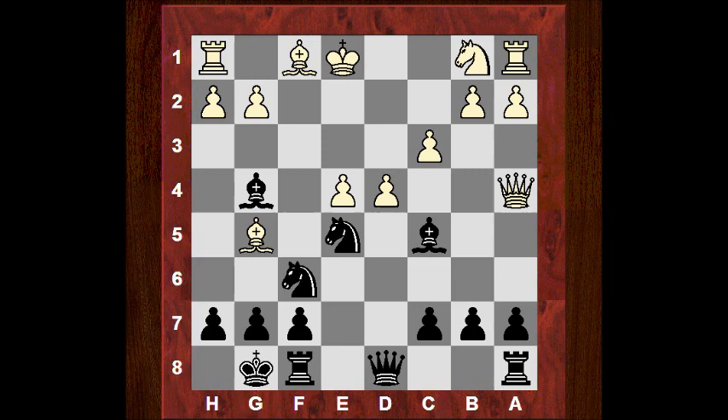White tries to exploit his pin by playing dxe5, with the queen covering d1. Can you guess what Capablanca played to make the pin totally backfire? If you want, pause the video. Capablanca played Nxe4, and this is the final move of the game — white resigned.